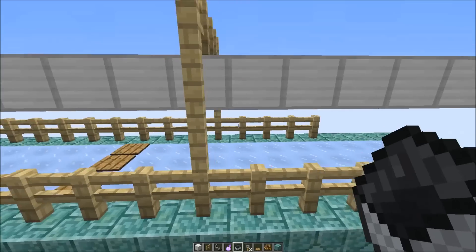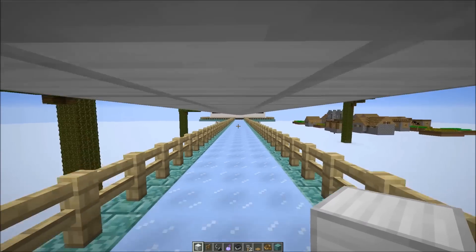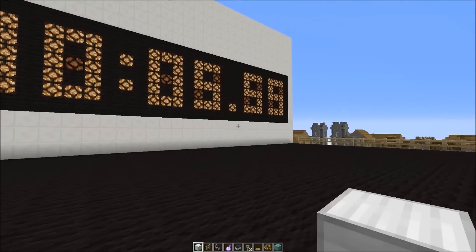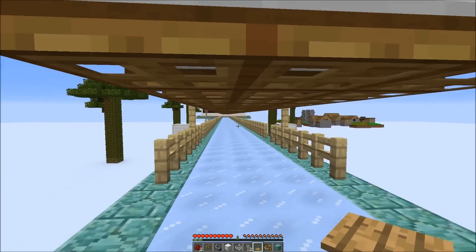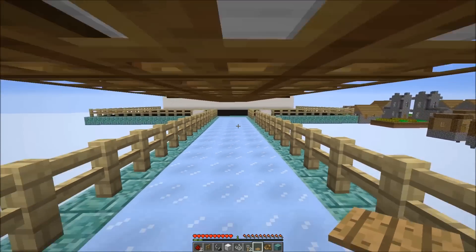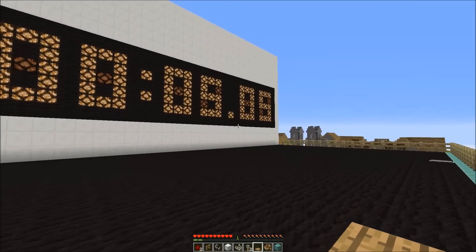Now I've put down some ice blocks with iron blocks on top to see how long it will take with sprint jumping on ice — 5.55 seconds, quite good. People say it's even faster if you put trapdoors here, so I'm going to try hitting the spacebar as fast as I can. And indeed it's a little bit faster — 5.05 seconds.